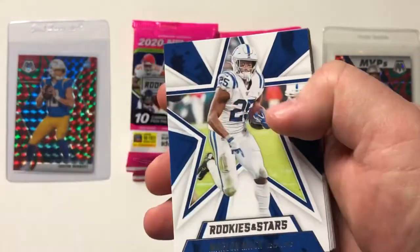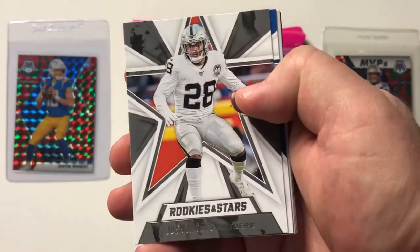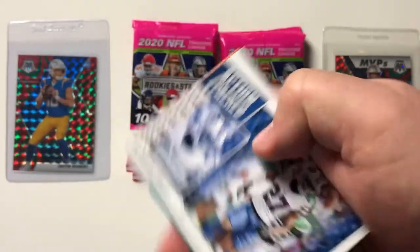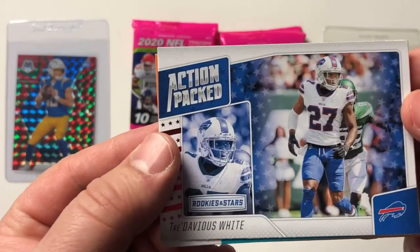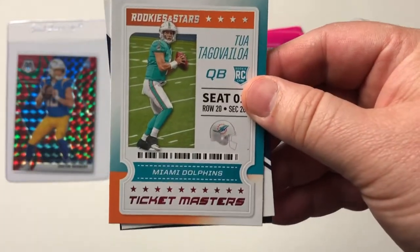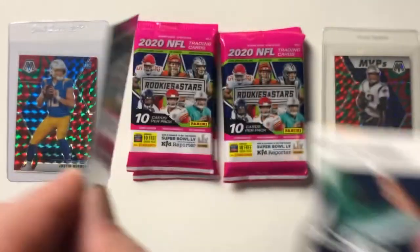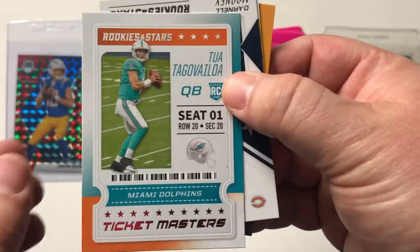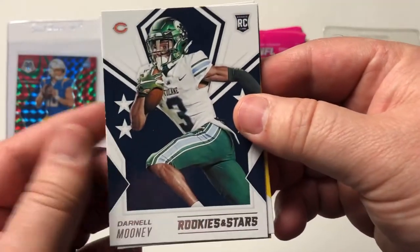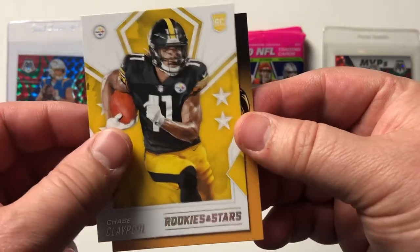So here we go with first off the line: AJ Green, Matt Ryan, Marlon Mack, there's Kyler Murray, Rookies and Stars, Josh Jacobs, Devin Singletary, Tredavious White, and there's a nice one — got a Tua Ticketmasters. I don't think this is going to be numbered or anything, but that's what we're looking for. I think he's going to be starting back up today — I'm recording this on a Sunday. There's a rookie of Darnell Mooney, Chase Claypool base. Very nice. Good way to start off this break.